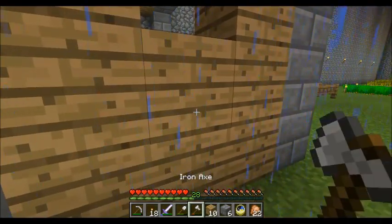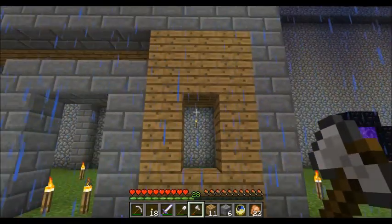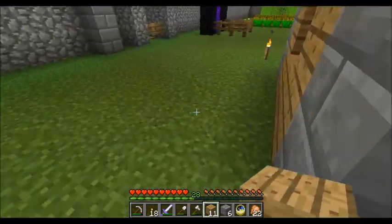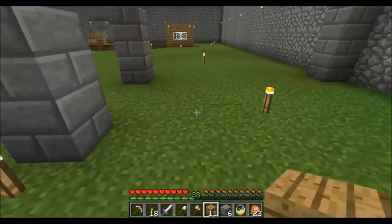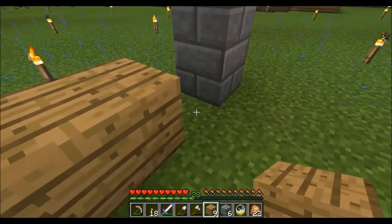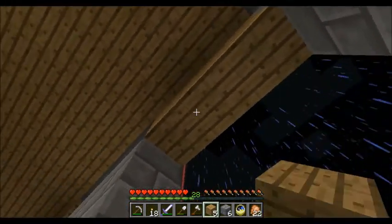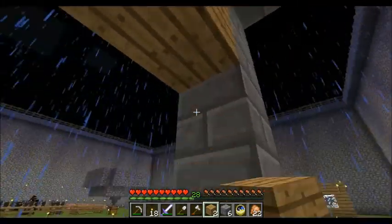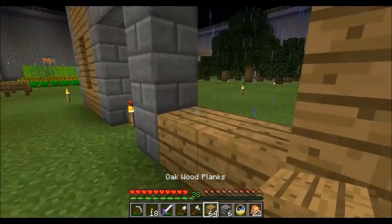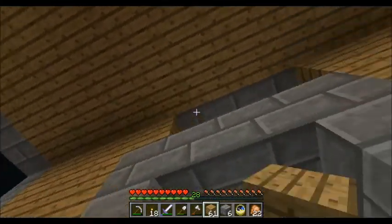I'm going to go ahead and take this block out and that block — yeah, we'll do it that way. Do the same on this side. And looking at it... yeah, I guess it does look the same. Grab another stack out of there. Do and do and do — above the door.